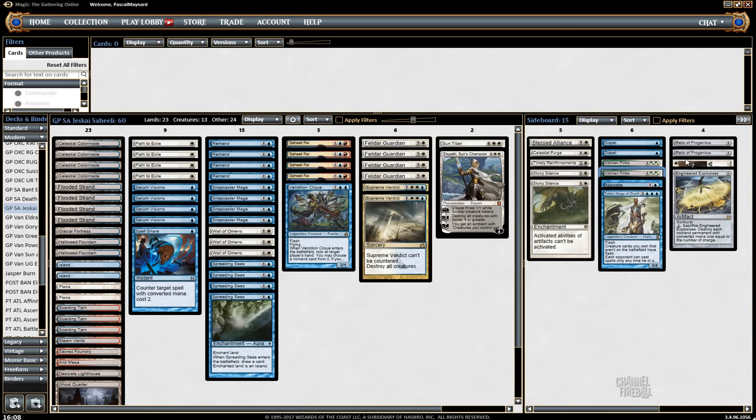Relic versus Rest in Peace is something I'll have to find out which is better. I think Rest in Peace might be better because it doesn't mess around — it just exiles the graveyard. However, Relic keeps your Snapcaster still alive so you don't have to board them out.